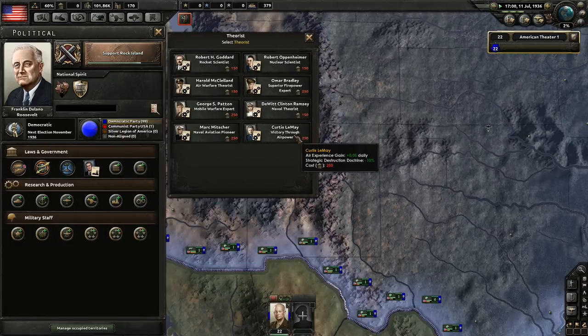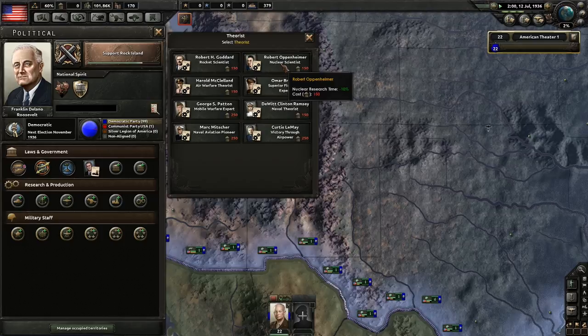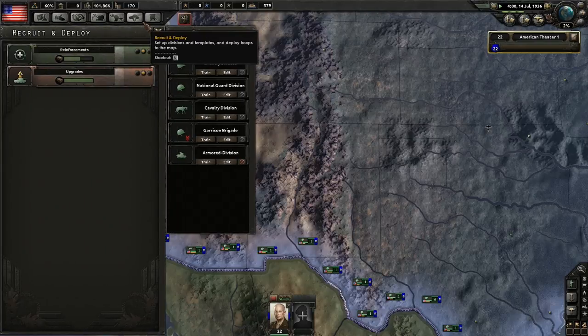One thing that would be good is they have Oppenheimer, who I thought was German — Oppenheimer is a German name. He actually gave nuclear secrets to the Soviets — I remember reading about him. I thought he was German, at least.